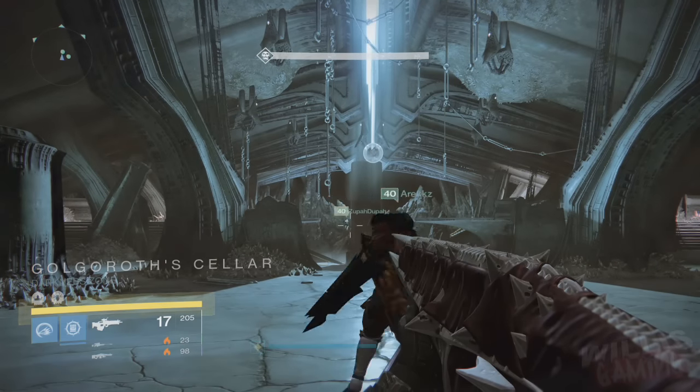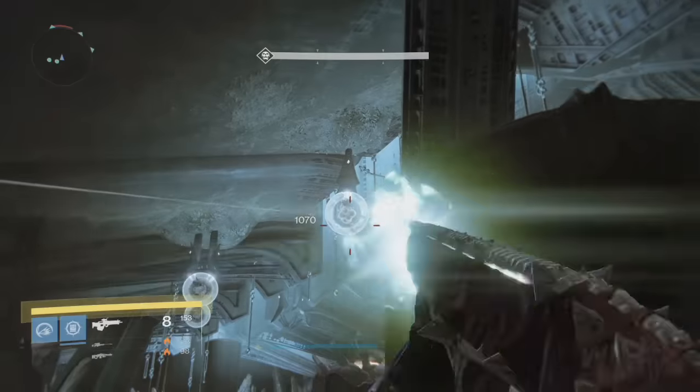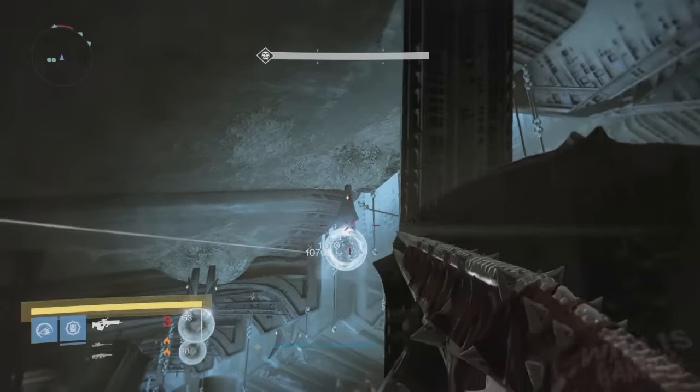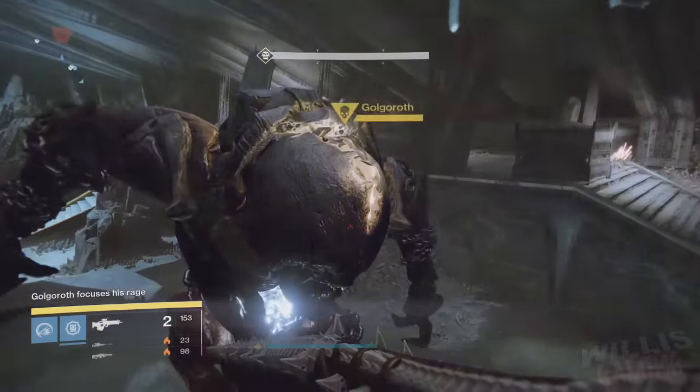So you know how to do damage to Golgoroth — you have to drop the orb, you have to stand in the water, shoot him in the belly, and then someone obviously has to get the gaze. At the start, what we do is we get one person to grab the gaze and we all get in the middle.